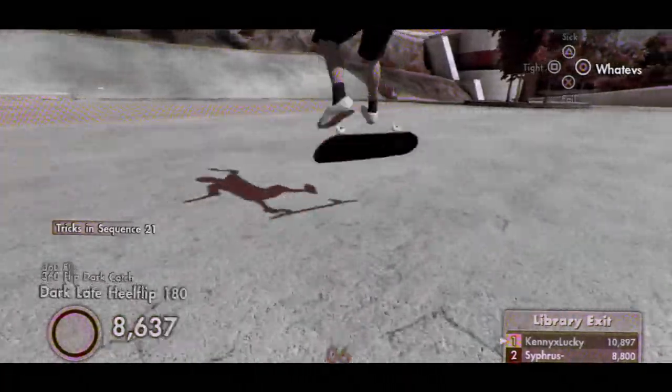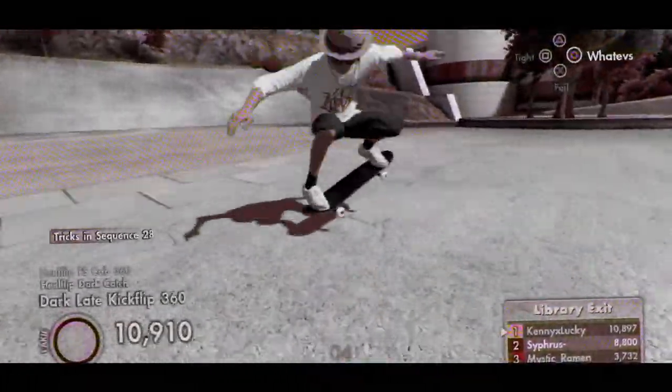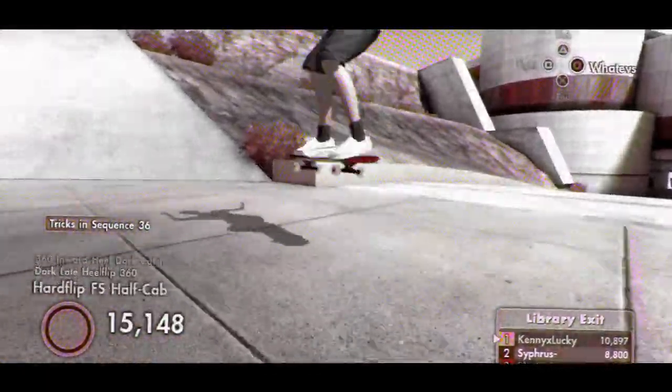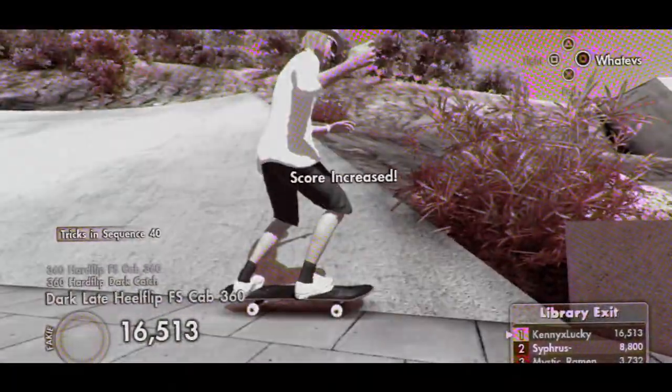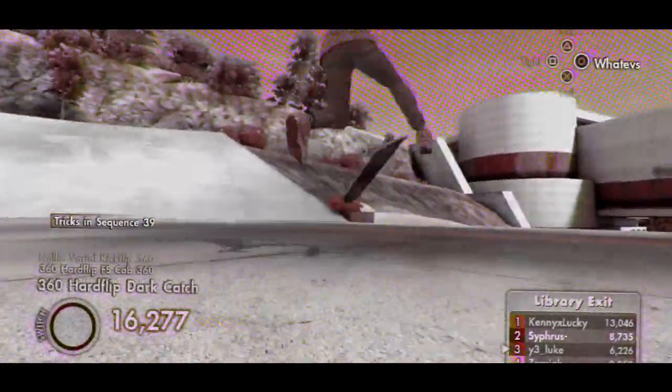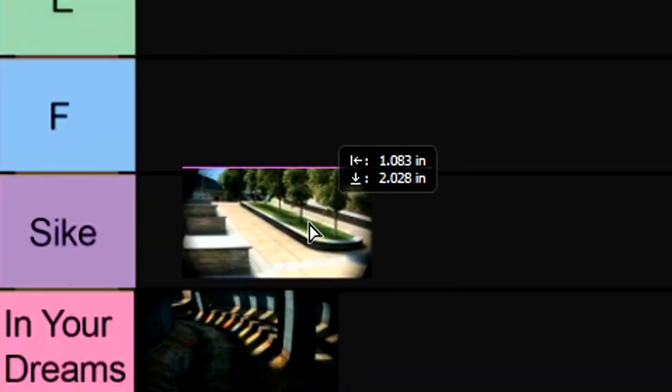Library Exit. Both stances can play it — goofy and regular. There's nothing really in your way that stops you from tricking besides the thing at the end. But it's a really great place to get high scores, and the record has just been destroyed multiple times over the years. Great place!